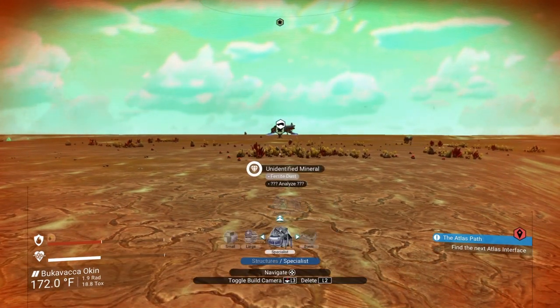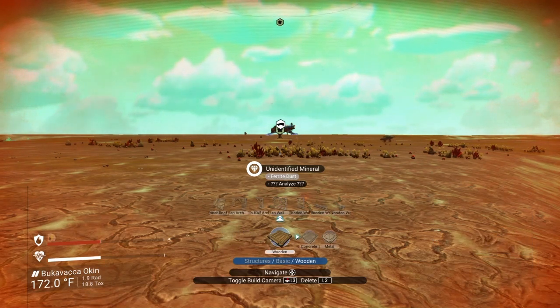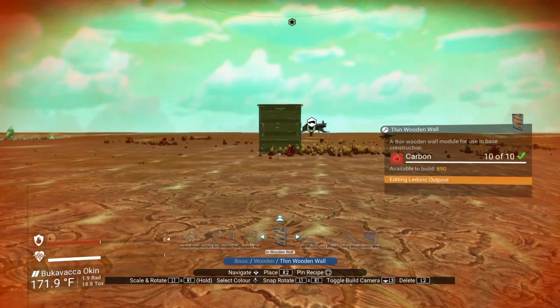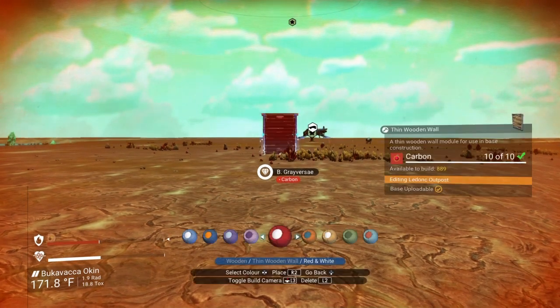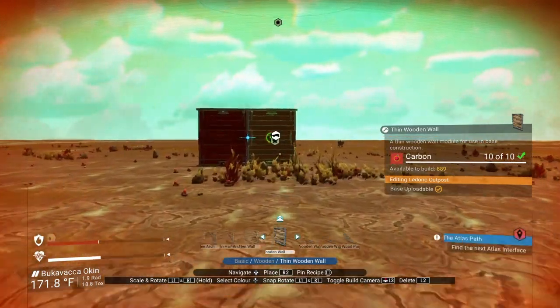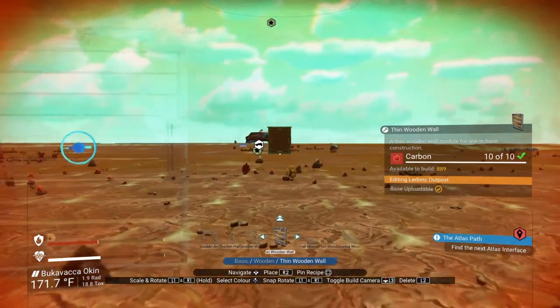The way it works best for me is I go into these basic structures and I build walls. Now everyone does it differently. I like to build walls, and I like to make them an obnoxious color so they're easy to see. So now I have this wall, and if I walk away in this direction, you can see my build menu is still active. I've extended my base boundary.